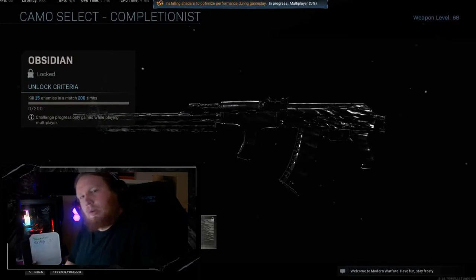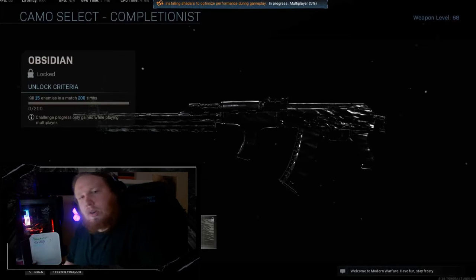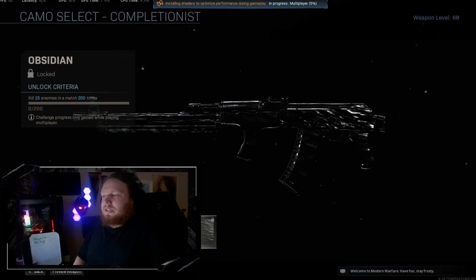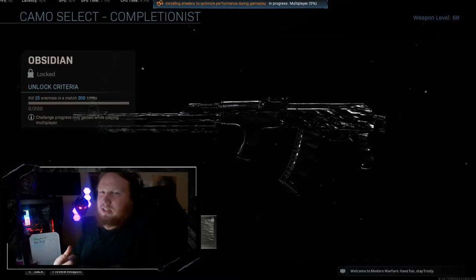Number 6: Modern Warfare Obsidian — this is a little more my kind of camo. For anybody that knows me, I played a lot of Modern Warfare and I have Obsidian on a good number of guns because I really love the overall look. Anything that's a darker camo, anything that looks cool like that — I'm not a fan of brighter camos. That's why it comes in at number 6. There's still so much better on this list, but Obsidian deserves its spot here.